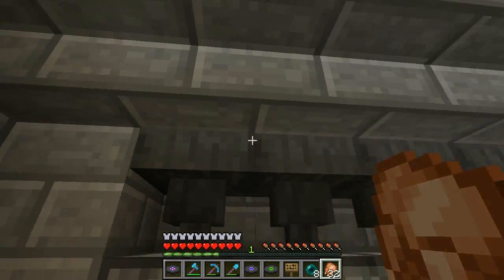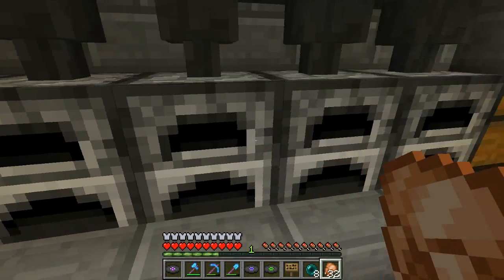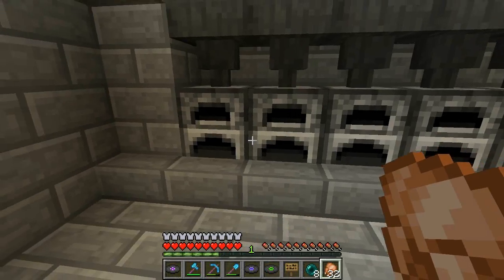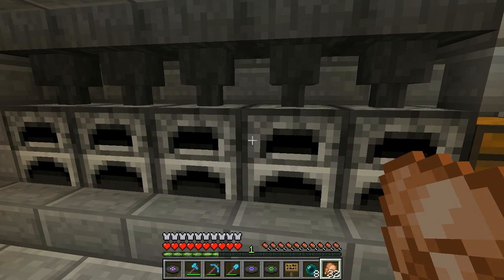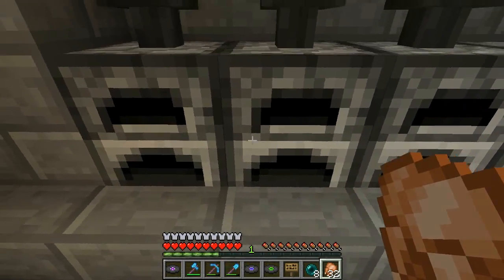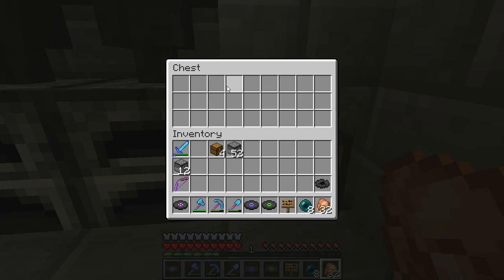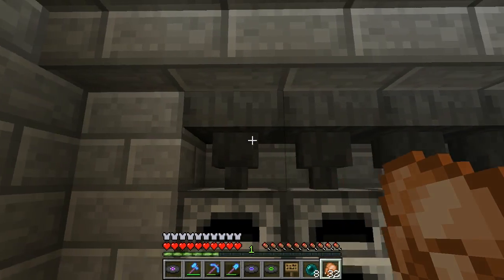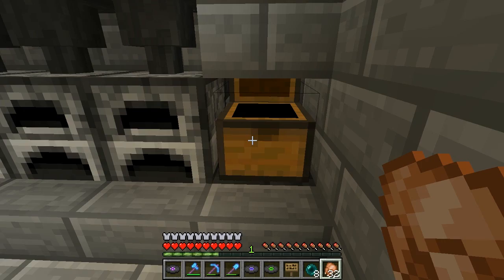Nothing fancy — there's no sorter, loader, anything like that. It's just, you know, either put it in the furnace or put it in there. I still need to hook this up to coal — some hoppers in the back to feed into the furnaces to feed it coal or lava buckets. Probably coal or charcoal. I need to start making some charcoal, actually. All these furnaces have hoppers underneath; they feed into a dropper right here. Dropper takes it up into this chest, so you can put smelting materials up into here. If you want to do a whole bunch of cobblestone, drop it all into the hoppers, and then those will all cook off and immediately go to this chest.